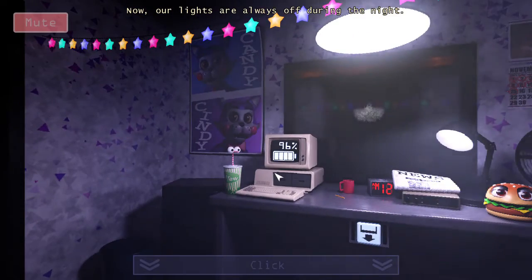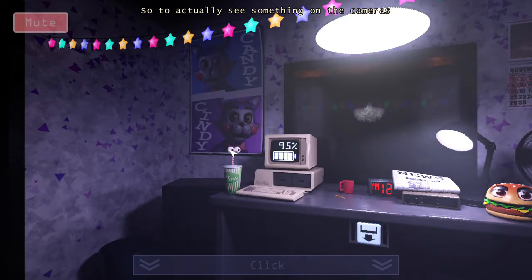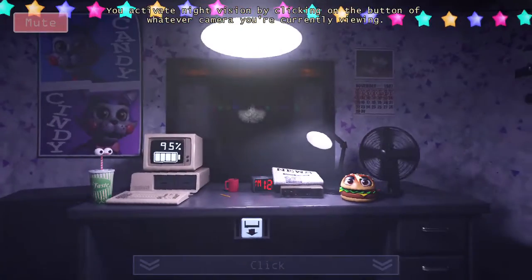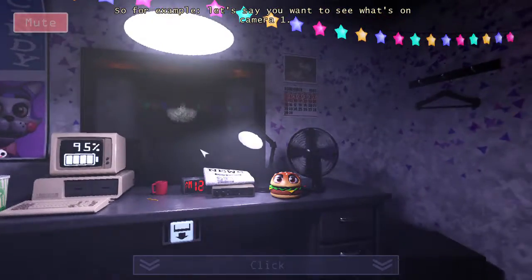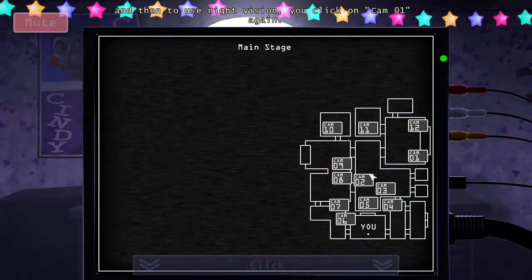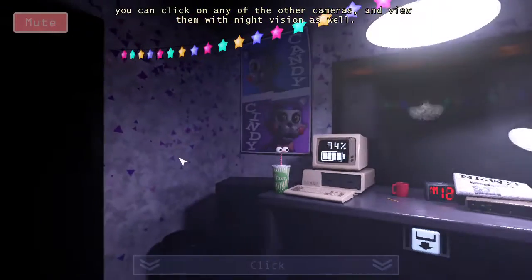Our lights are always off during the night — obviously it'd be a waste of power to leave them on — so to actually see something on the cameras you can activate the camera system's night vision mode. You activate night vision by clicking on the button of whatever camera you're currently on. For example, say you want to see camera one: you bring up the camera panel and click on the button that says Cam 01.